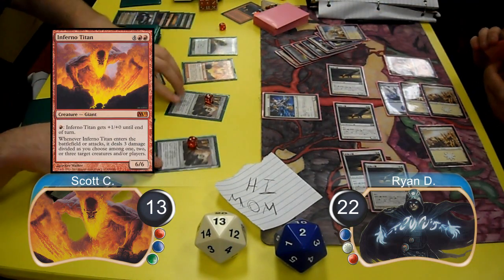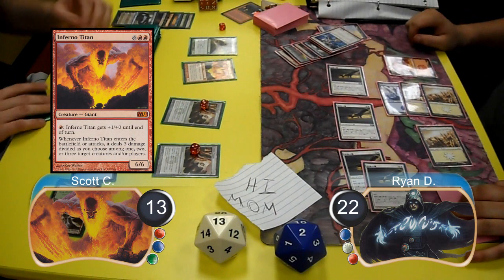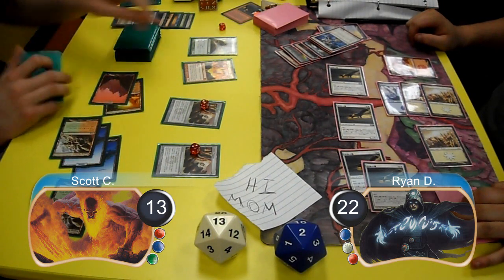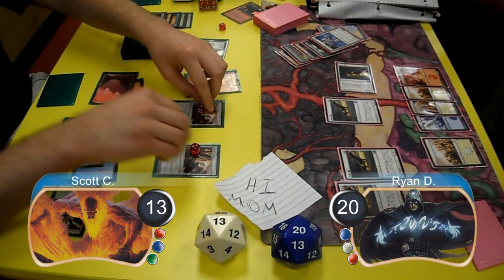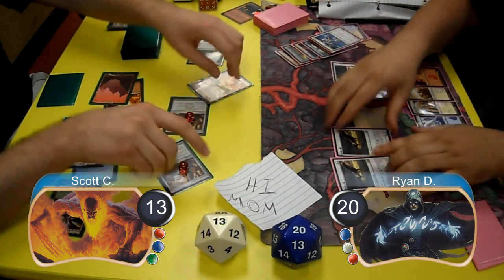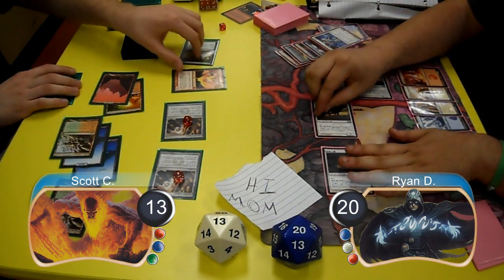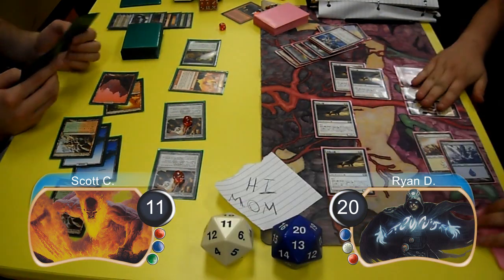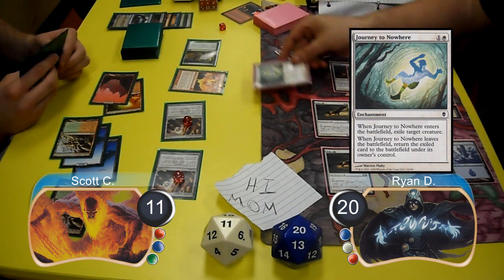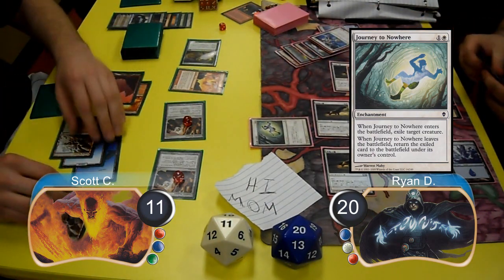Scott resolved an Inferno Titan and used it to get rid of Ryan's Emeria Angel, then attacked with his Acidic Slime for two, taking Ryan down to 20 life. During Ryan's next combat, Scott used his Tumble Magnets to tap down two Hawks, so Ryan attacked with the other two taking Scott down to 11 life. Post combat, Ryan resolved Journey to Nowhere to get rid of Scott's Inferno Titan.